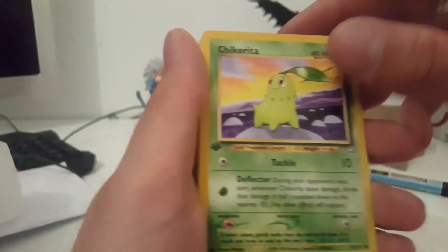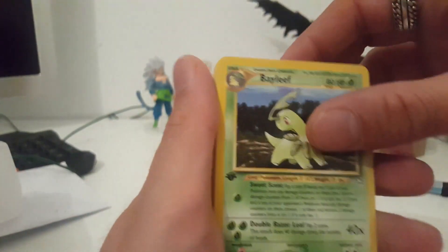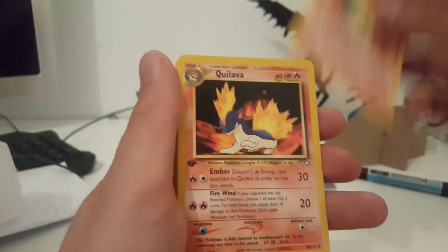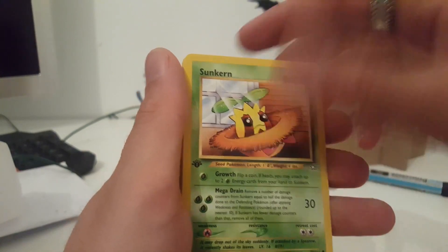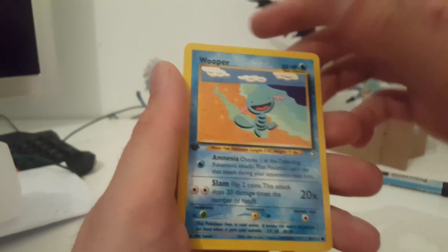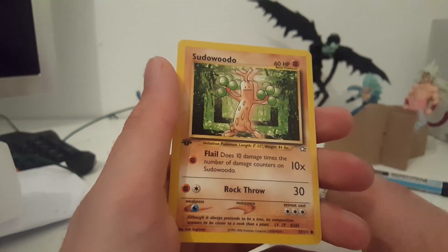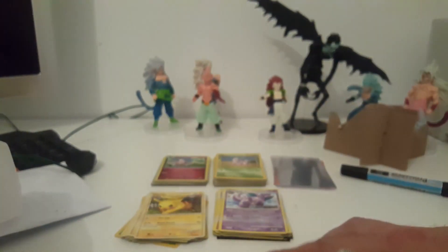Neo Genesis first edition: Chikorita, Bayleef, Horsea, Cyndaquil, Quilava, Totodile, Shuckle, Sunkern, Hoothoot — all first edition! Nice. Then Wooper, Swinub, Marill, Chinchou, Sudowoodo — don't destroy the cards!